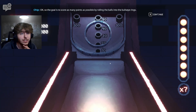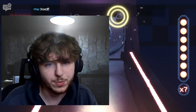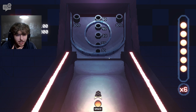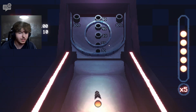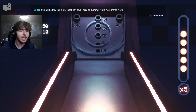Mike demonstrates with an easy roll — pretty good. It's Oz's turn: press space to charge up the shot. The host tries and misses badly. Mike takes his turn and nails the 40-point ring. The host comments Mike is almost too good. Mike explains he's just been stuck here all summer while his parents work.